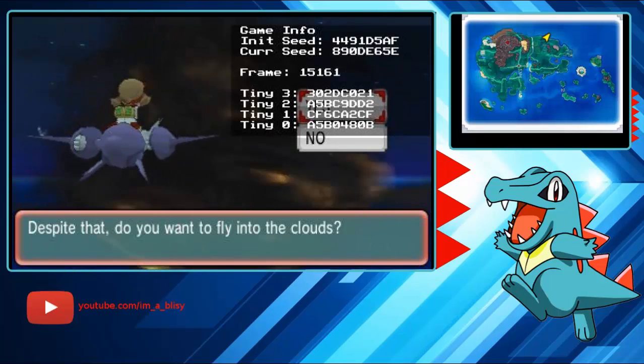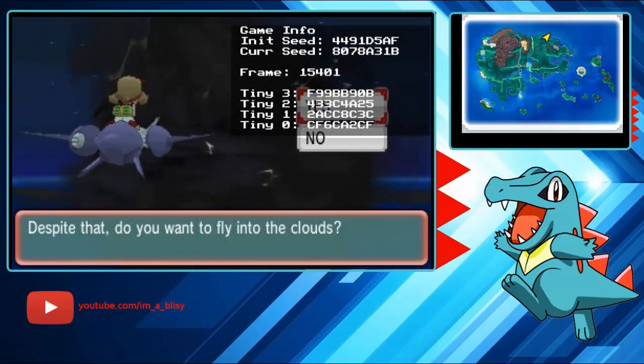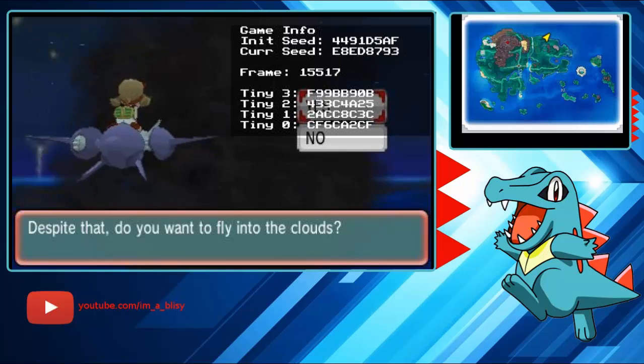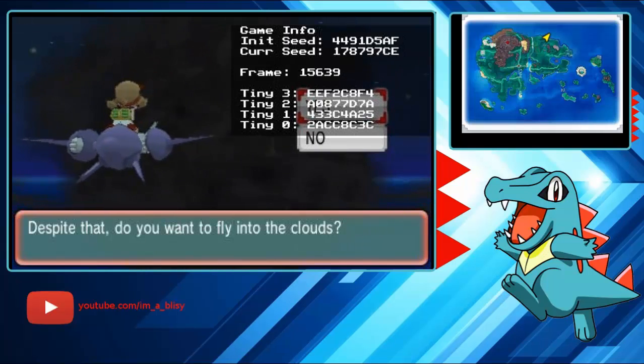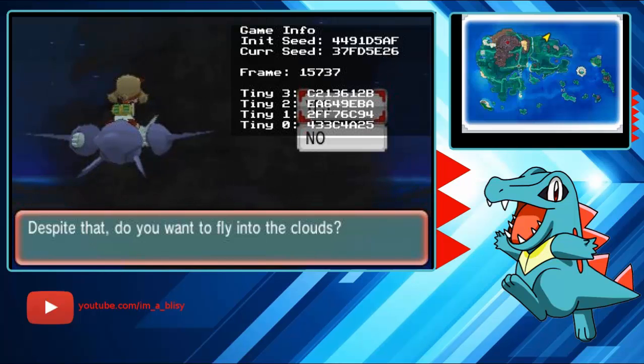When you get close enough to your frame — I'm at 15,700-something — pause with Start and Select. I'm aiming for 15747, so I paused at 15709. You just hit Select to advance 2 frames at a time, and keep doing that until you reach the frame you want. So I'm advancing up to 15747.